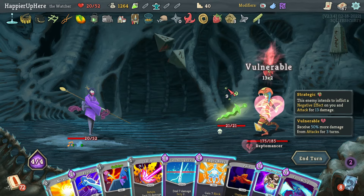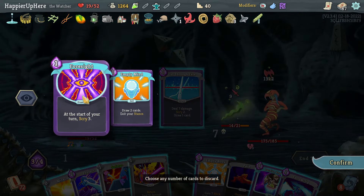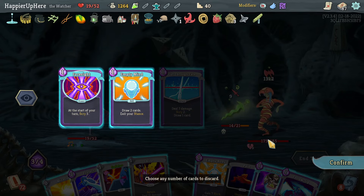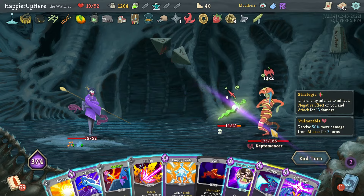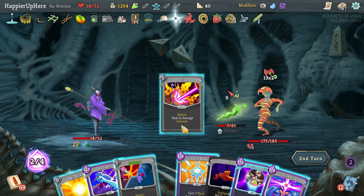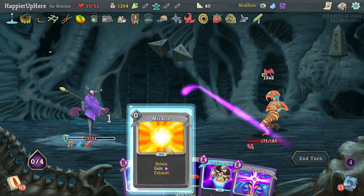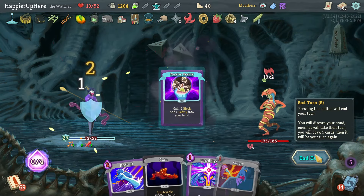I think I'll throw the Fear potion already. Let's do Cut Through Fate, get rid of both of these, then Follow-Up, then Smite, and then Safety, Empty Body, Miracle, and Deceive Reality. Yep.